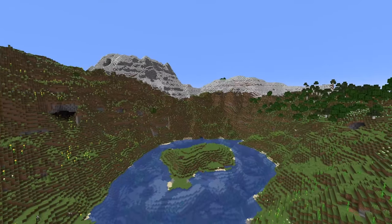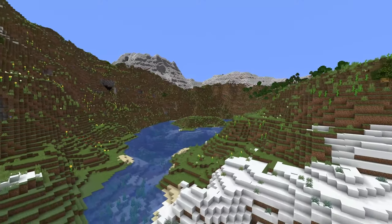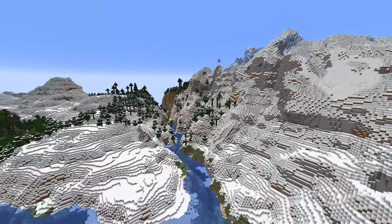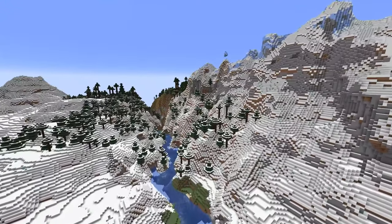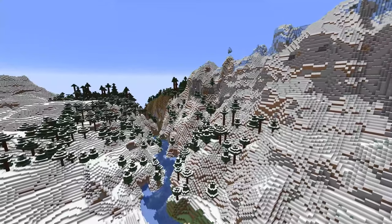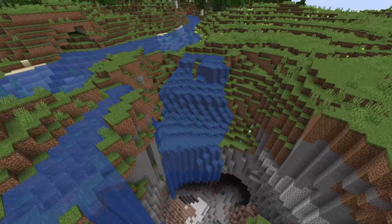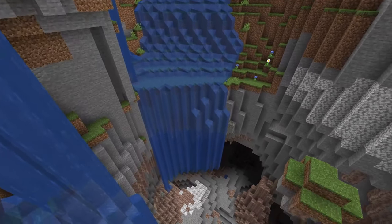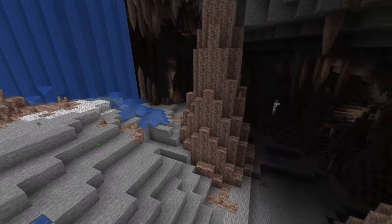They also reduced the microbiome problem that started in the last snapshot, where small five-block biomes were spawning inside other biomes. I did still find a few while touring this world, so it's still happening, but it'll occur a lot less and should be fully straightened out by the time this releases later this year.